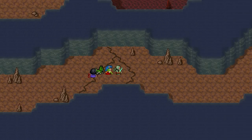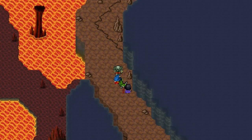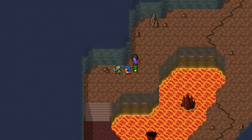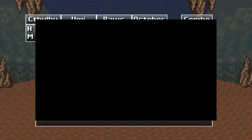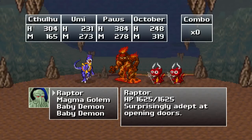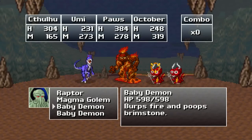Wow, I think Umi is actually faster than Impalus now — that's kind of funny. So yeah, despite the fact that I upgraded Blizzard, I'm still just gonna use Void because it's just more reliable. Raptor, Magma Golem, and Baby Demons. Raptor — surprisingly adept at opening doors. Magma Golem — hard as an ingenious rock. Baby Demons — burps fire and poops brimstone.